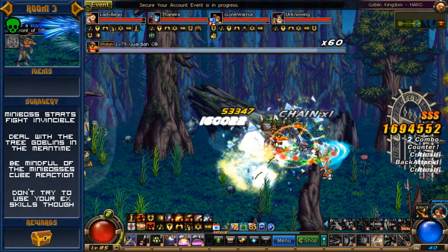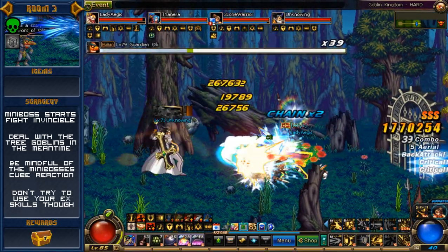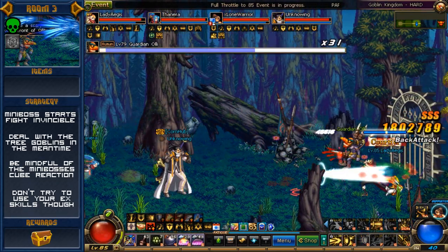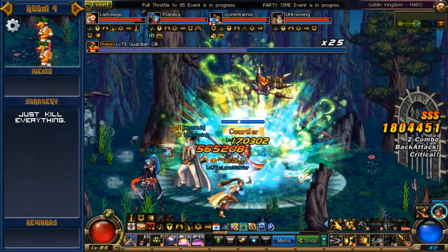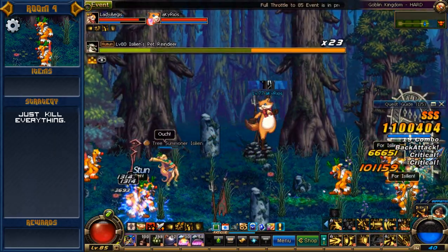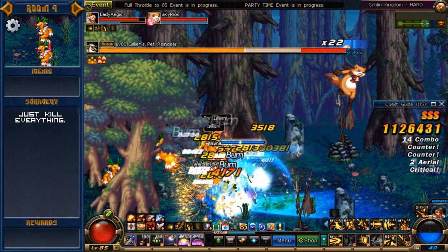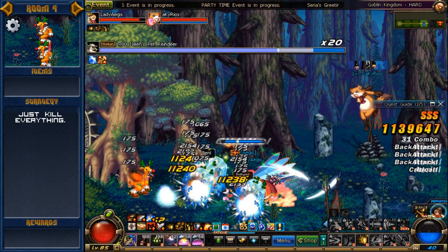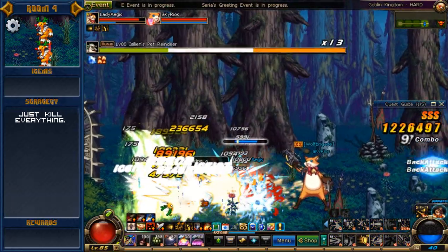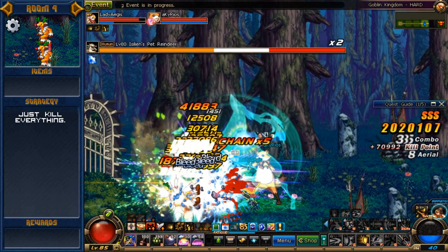Some parties recommend not using cube skills at all on this guy. I merely suggest you be mindful as to whether or not he's already used a retaliation attack. It may be useful to set off his reaction skill purposefully so you can dispatch him immediately afterwards with all the cube skills you have. Room 4 requires the least amount of explanation. In the middle is a very weak summoner who can summon other pretty weak Goblins, but she is surrounded by pretty beefy Goblins who can throw trees at you — and when I say throw trees, these bitches throw huge, thousand-year oaks at you. Just group them up and dispatch them quickly with all of your hard-hitting skills.